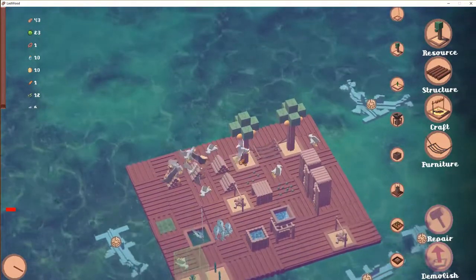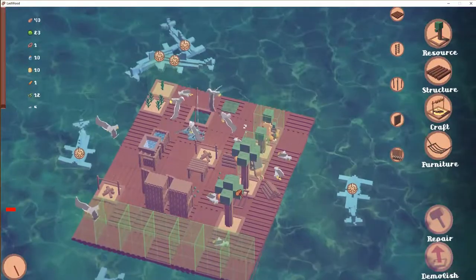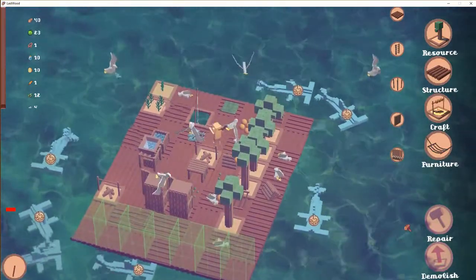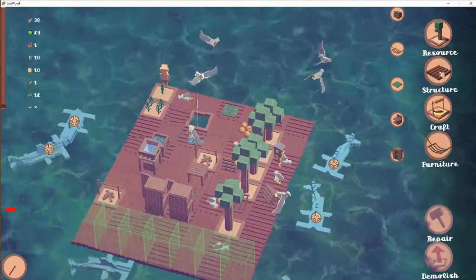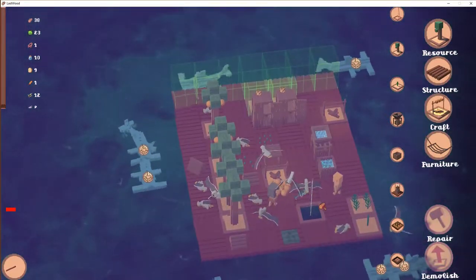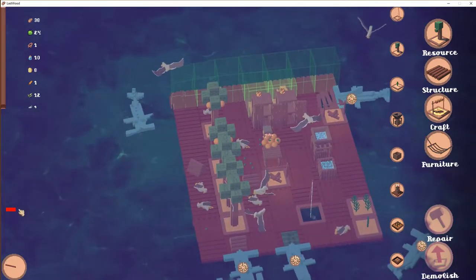I'm also going to build a little harvest field just because we can. Let's expand one more row, rebuild the trees, and in the back row I can make some protection — a wall. We can also grow some vegetables on that section since they're eating a lot.